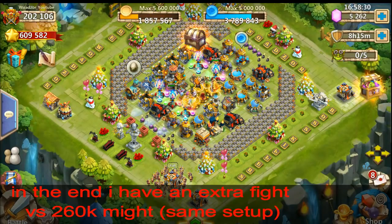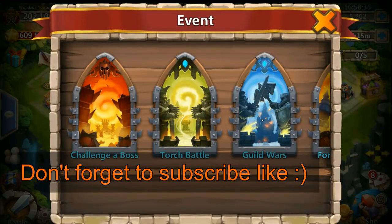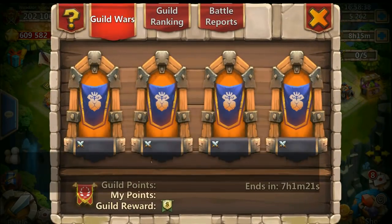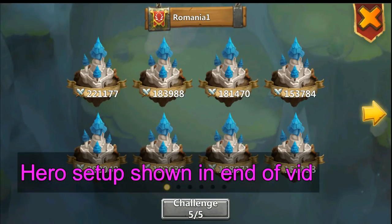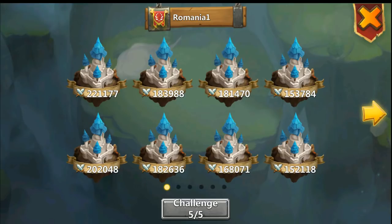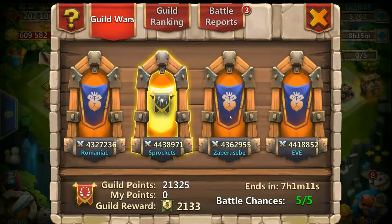Hey everyone, Woodzor here. It's gonna be guild war day today, so I'm gonna try and do something different this time. Instead of mini bombing with Chief, we are gonna bomb with Little Nick. That's the plan — I'll use Little Nick basically for doing most of the damage.